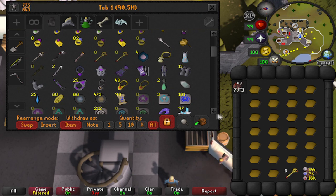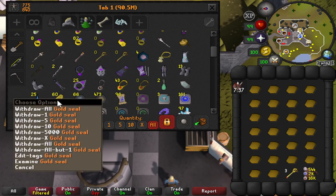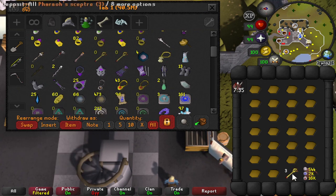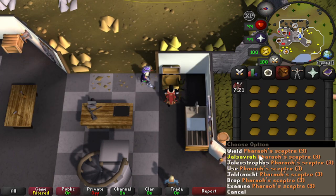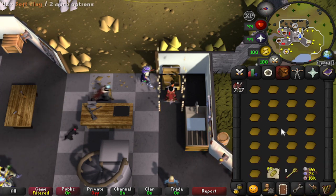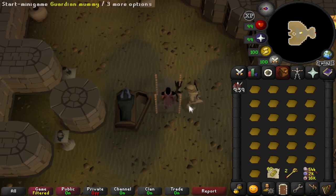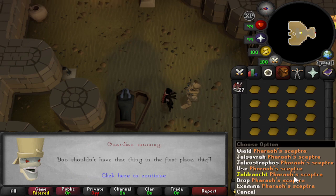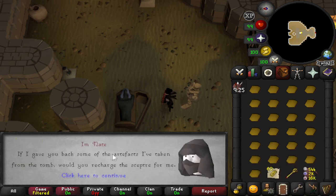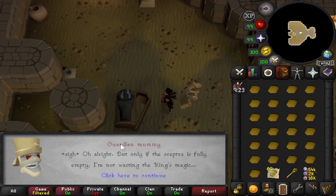It would be easier to carry the gold artifacts in your inventory, but that takes up an inventory spot and means less AFK time and fewer tabs per hour. I'm going to keep them in the bank and withdraw them when the scepter has one charge left. When you have one charge left, you want to teleport to the first option on the scepter - Jalsavrah. Once you teleport there, use your pharaoh's scepter on the mummy.